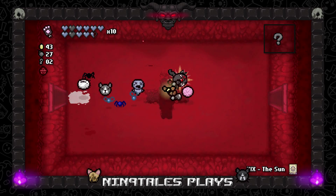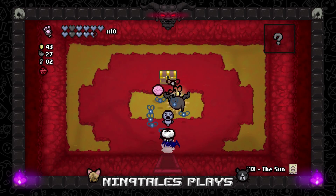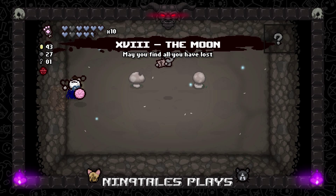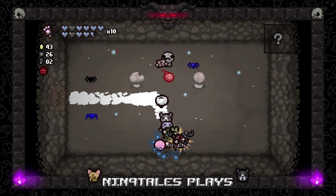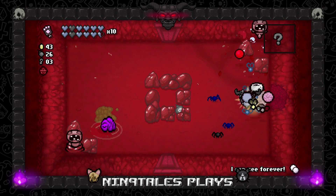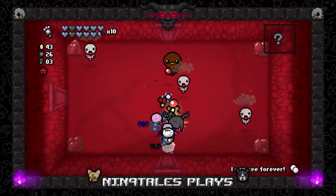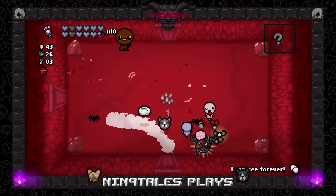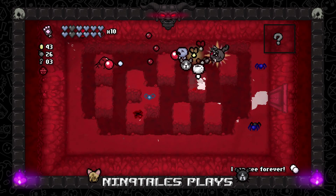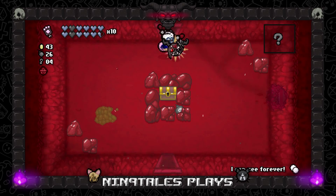I'm gonna do this just so we have extra health. Moon card takes us to — oh good, that's really nice. Extra key. I think I'll hold onto the 'I Can See Forever' pill — I think that'd be a good thing to do. I'm gonna avoid trying to open everything if I can. Thank you — eventually he's going to get hit.